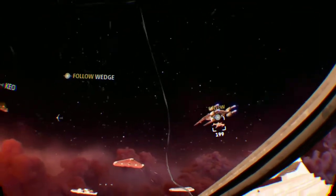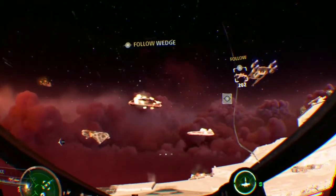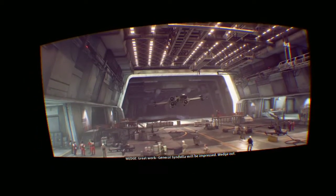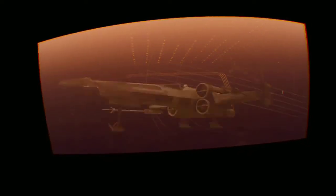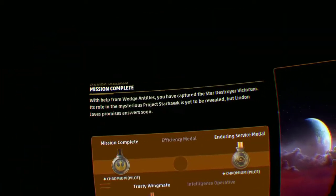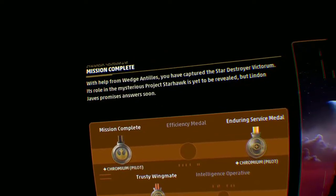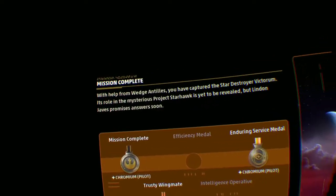Not something to see every day. Good job, guys. Hell yeah. With help from Wedge Antilles, you have captured the Star Destroyer Victorium. The mysterious Project Starhawk is yet to be revealed, but Lyndon Hop has promised answers soon.